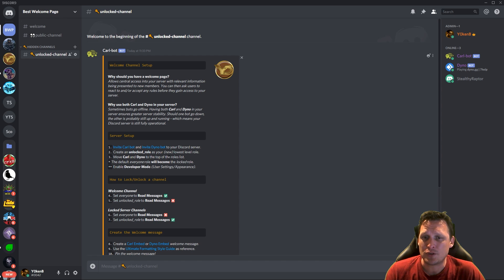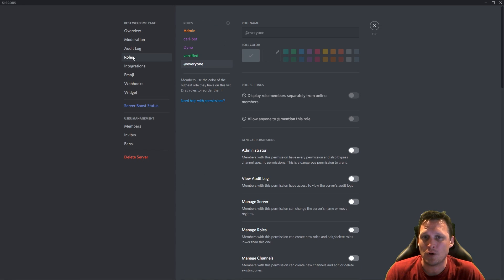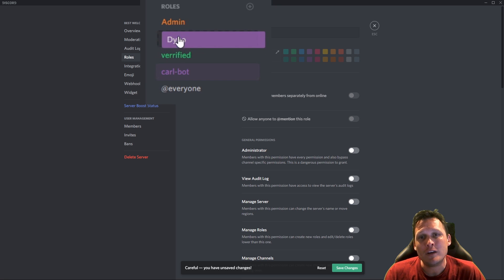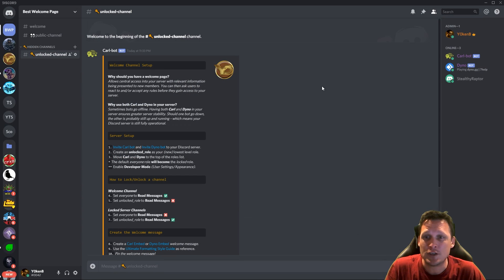Step three: move Coralbot and Dinobot to the top of the roles list. Go to server settings, go to roles — Coralbot and Dinobot must be above verified. This is important because if Dinobot or Coralbot is underneath verified, they will not be able to assign the verified role to new members. They can only manage roles that are beneath them, so make sure they are at the top. Save changes.